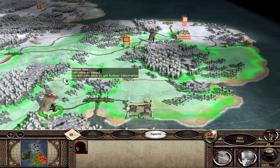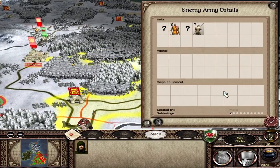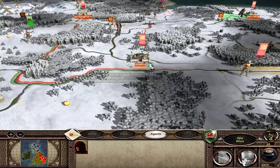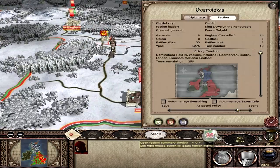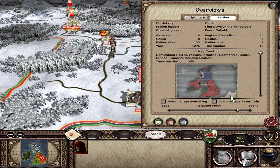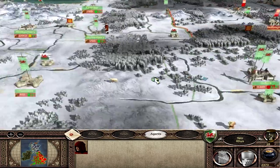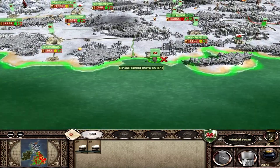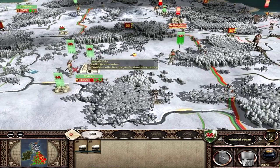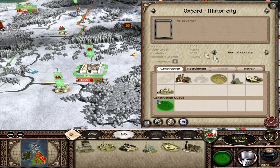Not much of an army reinforcing Canterbury — can deal with that too. Moving a spy up to investigate, and another spy to Norwich to keep an eye on things. Quick look at the campaign map: we control 14 regions and need 25, including London and Dublin. Dublin will be the last I take — I'll get ships eventually, though the ship is docked up in the south. The aim is to take all the land from England on the mainland first.